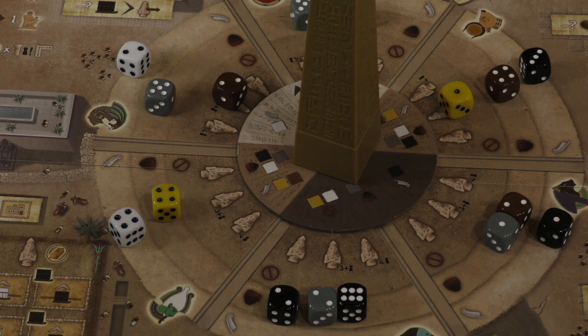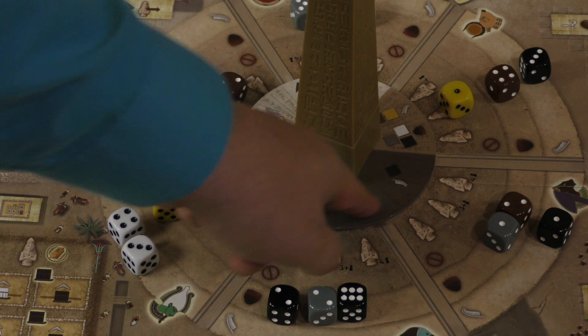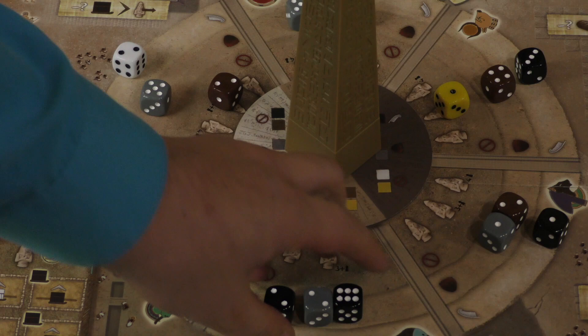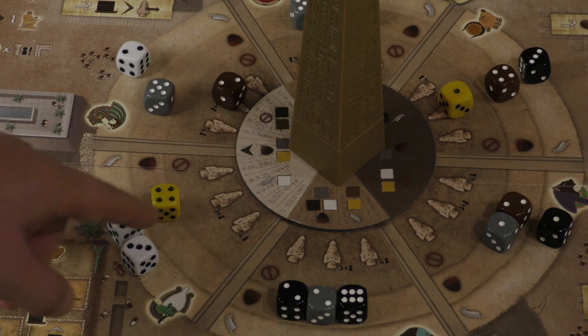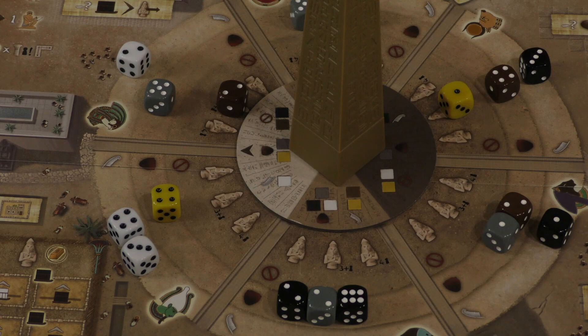When we look at the base of the obelisk, there are dice of various colors — five colors: black, white, gray, yellow, and brown. Depending on the shadow — partial shadow or full shadow — the dice go in different areas. This shows that gray, black, and white dice go in the tainted area; yellow and brown go in another area; and no dice are in the forbidden area. If a die is in the forbidden area, that die cannot be taken.